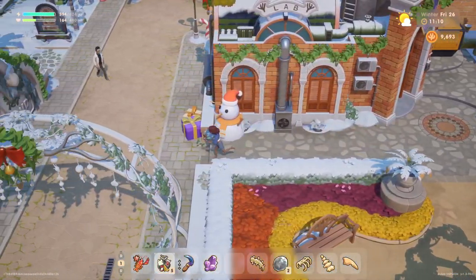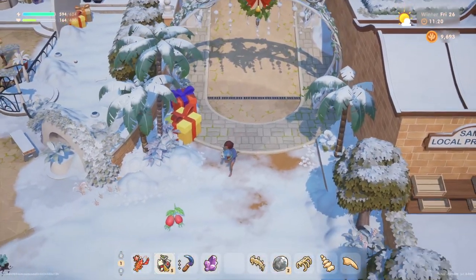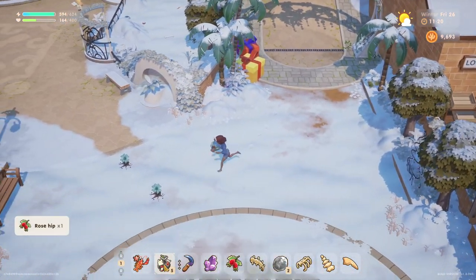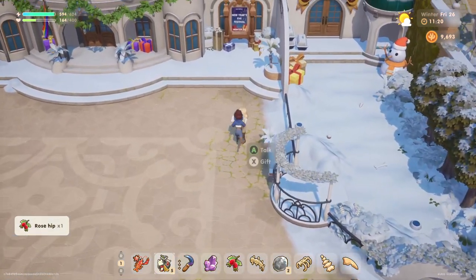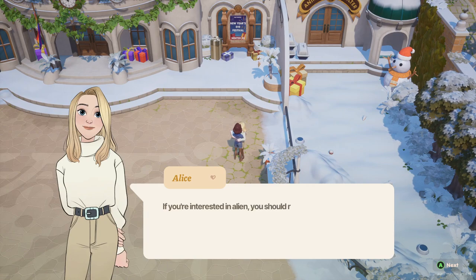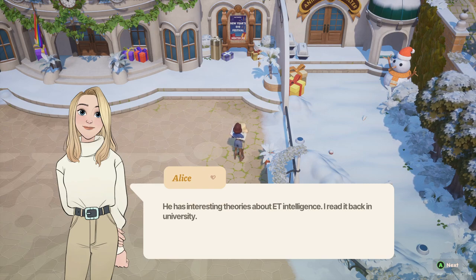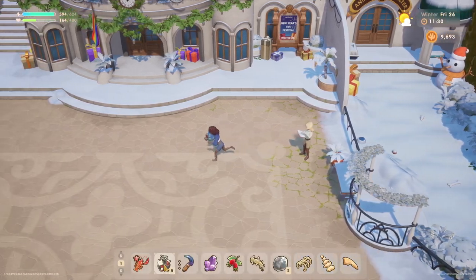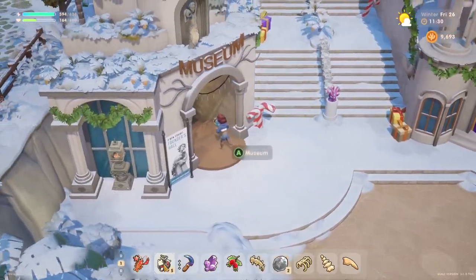Let's go donate some of these things — hopefully we got a bunch of new items. Pretty sure the moonstone is new, so we'll be donating that. Let's say hello to Alice. She mentions that if you're interested in aliens, you should read a book by Professor Kio — he has interesting theories about ET intelligence. She read it back in university. Those aliens are a thing in this game too? Now that is something we need to explore.